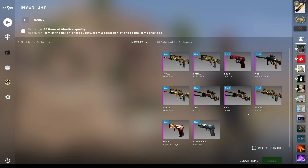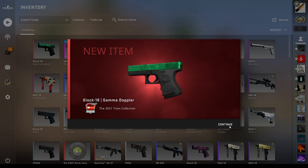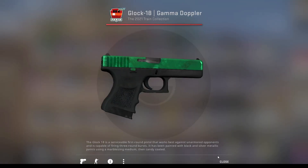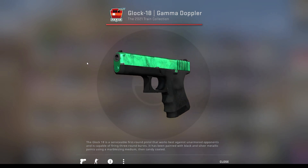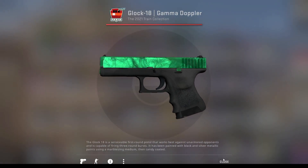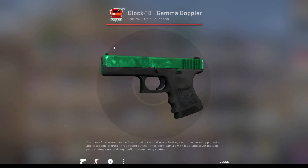Let's see if we can continue that trend with a Glock 18 Gamma Doppler Emerald in factory new. Ten, nine, eight, seven, six, five, four, three, two, one... YES! Let's go — Emerald! Let's go! Factory new, let's go! My neighbors are going to hate me because the walls are apparently very thin. Let's go boys — Glock Emerald, this is like 220 bucks! We got saved at the end — that's a nice feeling. Every time I hit a Glock Emerald... it's been a while, but the 11% coming through. Two of the best outcomes — that is amazing.